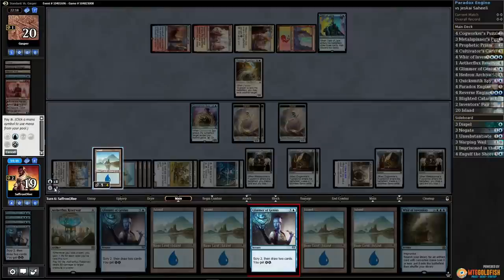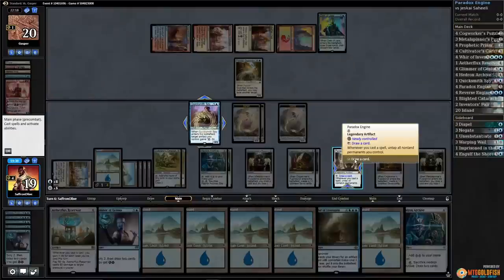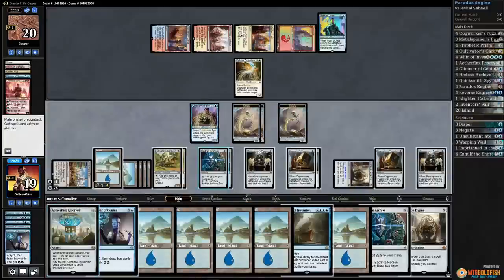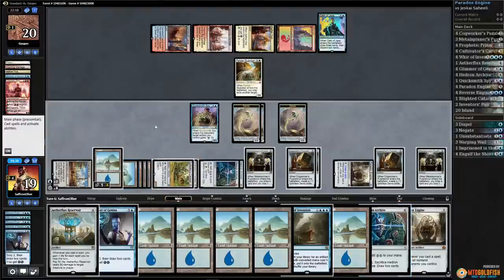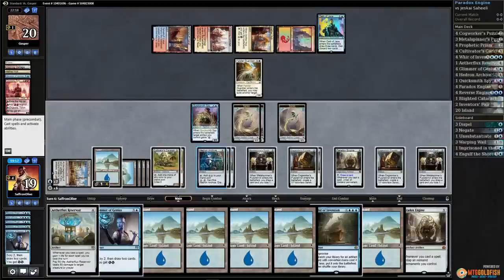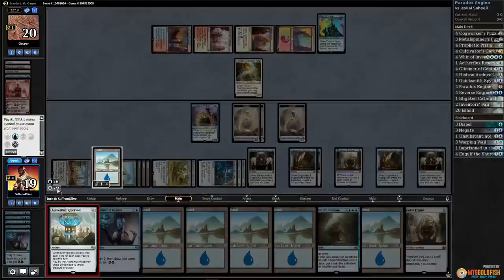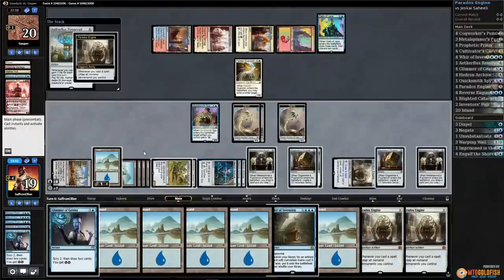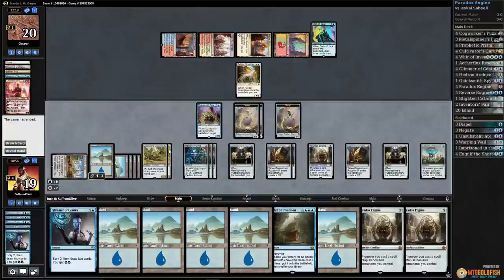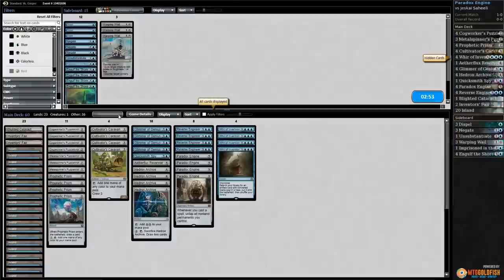Glimmer of Genius untaps everything, scry bottom and top, draws us a card. Draw a card with Paradox Engine. Another Paradox Engine — tap everything. After this Hedron Archive we can do it. Play Hedron Archive — now we're gaining an insane amount of mana every time we go through the combo. Tap everything. I think our opponent is F6 — can't blame them. Play in Aether Flux Reservoir, draw a card, untaps everything, tap everything, and our opponent scoops it up. We got there! We snuck past the Felidar Guardian combo just barely.